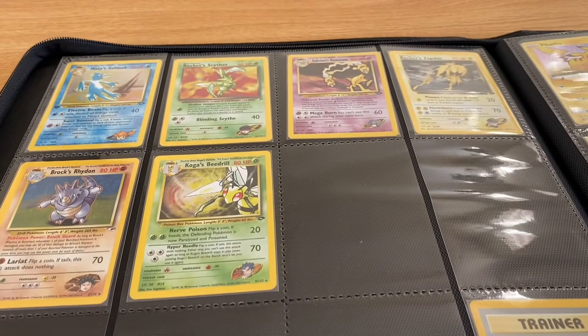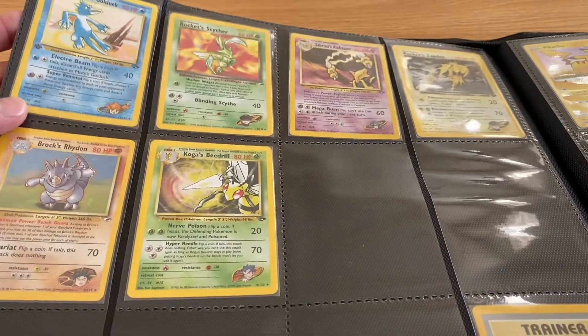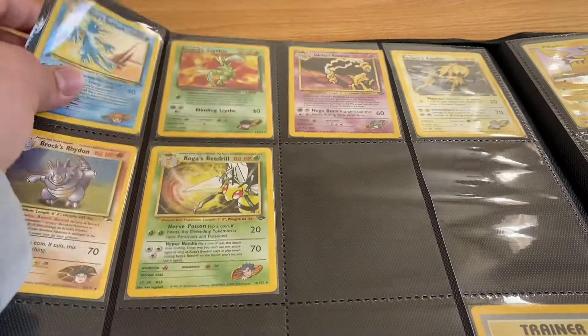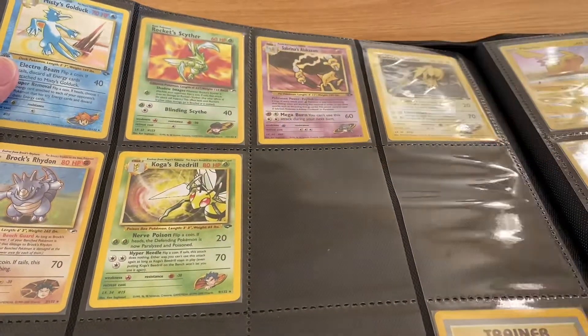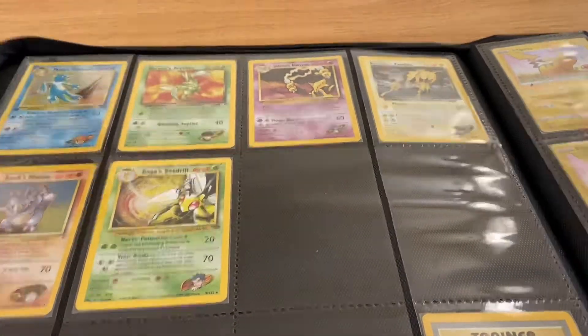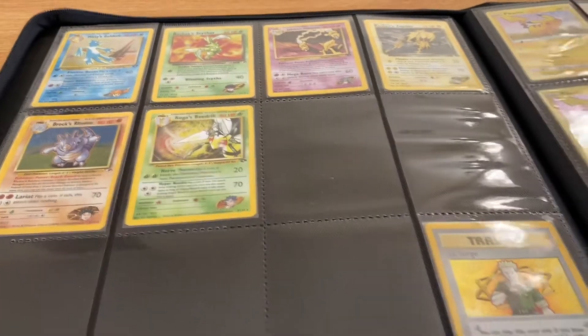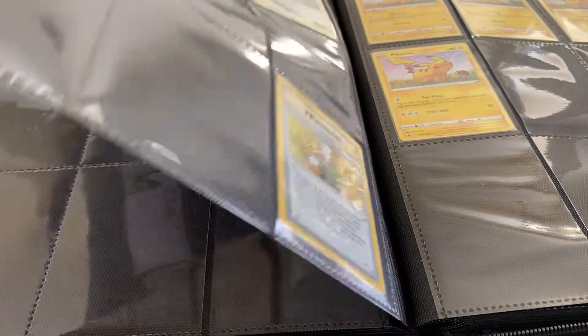We have some Gym Challenge or Gym Heroes — got the first edition Golduck. These are all holographics as well, along with the Pikachus and Raichus. Rocket Scyther, Kadabras, Sabrina's Alakazam, Rocket Zapdos, Brock's Rhyhorn, and Koga's Beekeeper with the Lieutenant Surge trainer as well — that's holographic too. I really do like the holographic trainers.